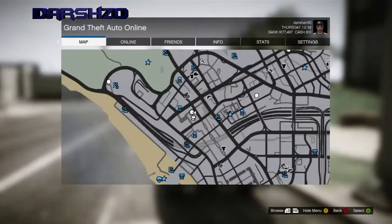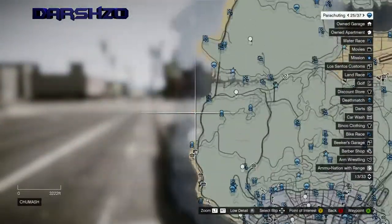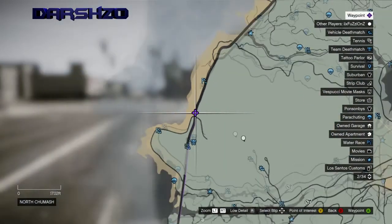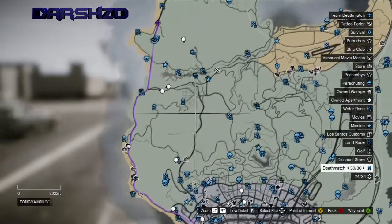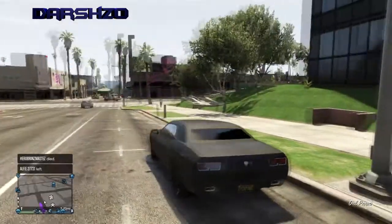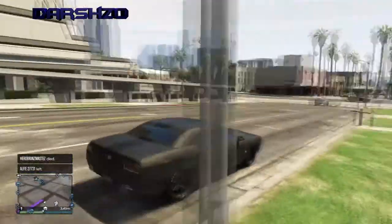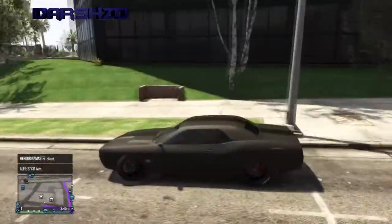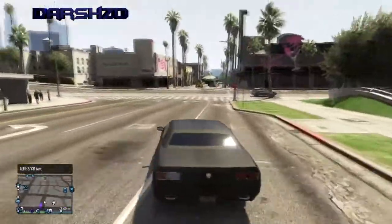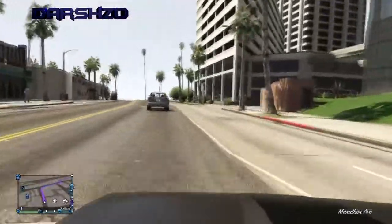The first thing you want to do is set a waypoint to around here — just over there. You will need a decent car; you don't have to have the best car. You don't need an Entity or anything — even a Gauntlet like this, fully customized, will do. A decent fast car will be fine.